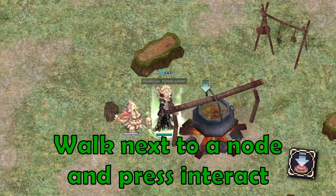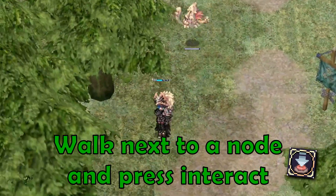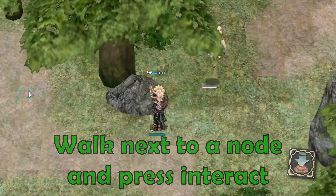You simply walk up to a glowing node of any plant and click interact. You will get your items and can continue searching for more nodes.